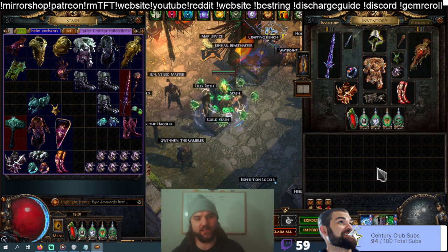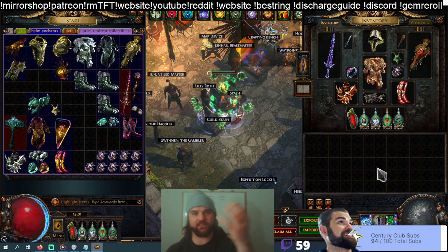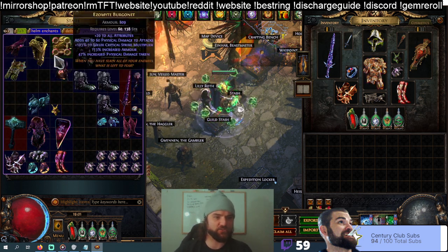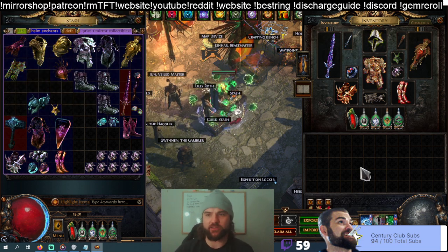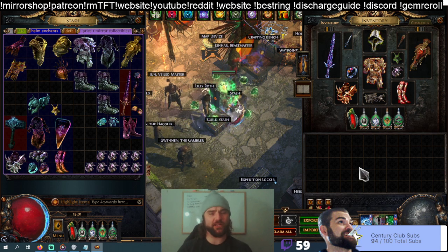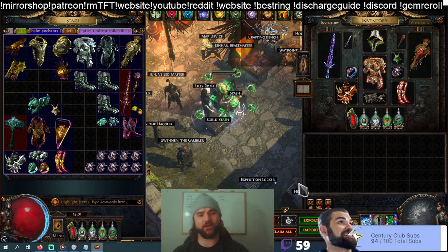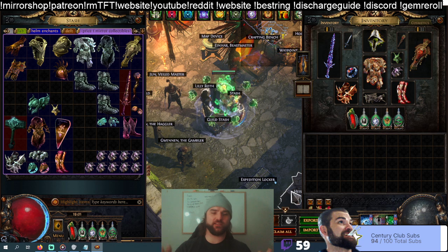On top of that I've been doing some end-of-league investing, so I would categorize my recent actions as investing and as collecting. Obviously this is on the collector side — while these do have very high value, these are things I just want to hold on to long term because I love Discharge so much. On the investment side, that's what I like to do at the end of the league when I think items are going to go legacy or won't be obtainable anymore — things that will have higher long-term value in Standard, or that GGG might announce are being removed.